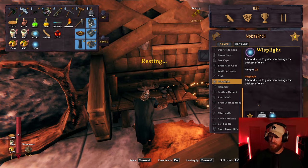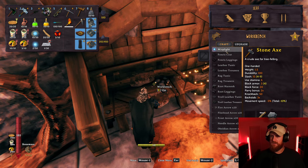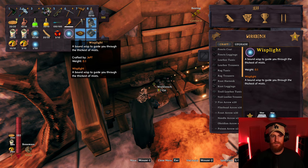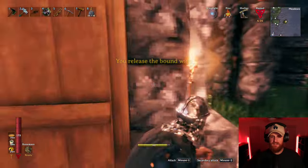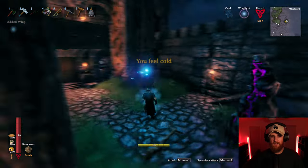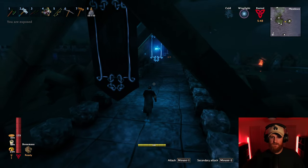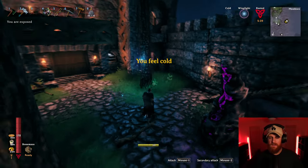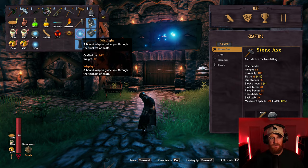Wisplight. Silver. Craft. A bound wisp to guide you through the thickest of mists. Oh, that's sick - it's just like Zelda. I have a little fairy following me. That's so cool. So it's like a light that follows me. I don't know what the purpose of it is, but I'm guessing Mistlands is really misty and this cuts through the mist. Yeah - thickest of mists. Okay, cool.